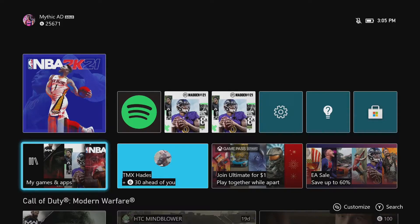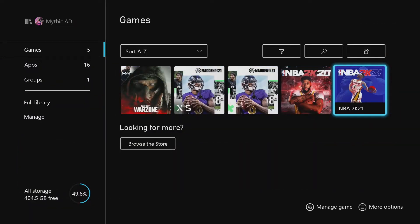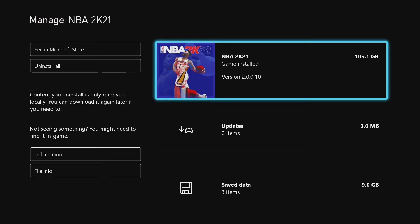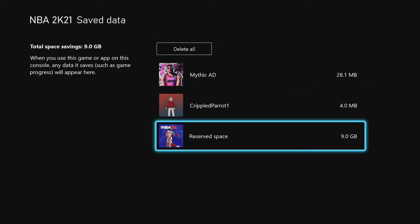What you're going to want to do is go to your home screen, then go to Games and Apps. Once you're in Games and Apps, go over to NBA 2K21 Next Gen. Press Start, go to Manage Game and Add-ons, then go to Save Data at the bottom, where you'll see Reserve Space.